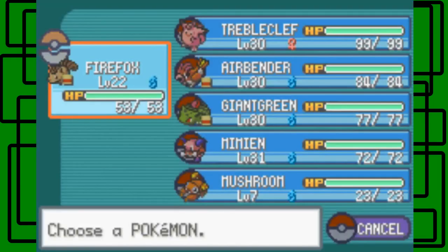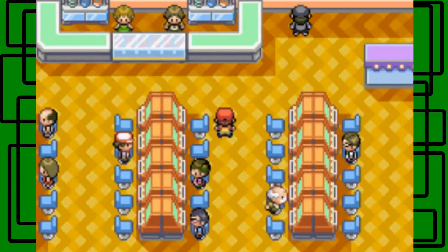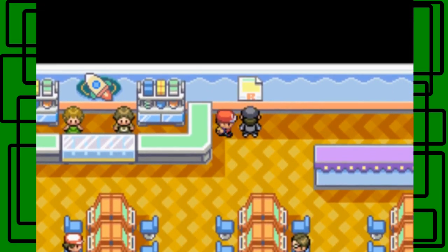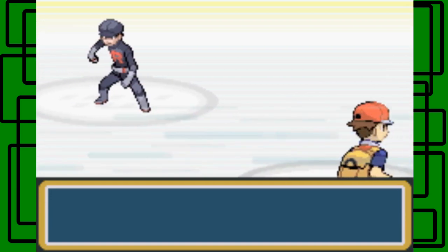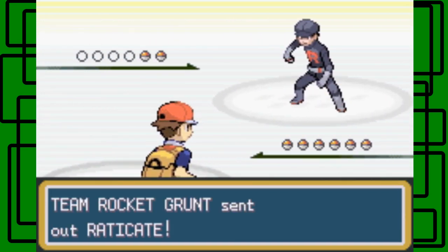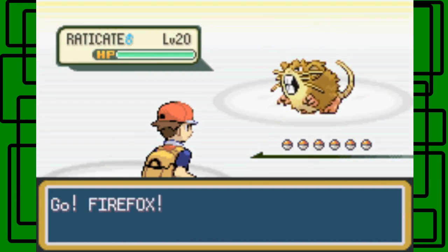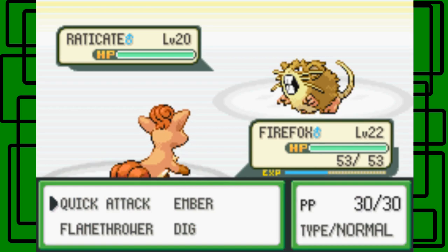There's a Team Rocket Grunt who looks suspicious, like he's doing something he's not supposed to be doing. He says 'I'm guarding this poster — go away, or else.' A Team Rocket Grunt battle begins. He sends out a Raticate at level 20. Firefox is level 22, so let's switch in and use Flamethrower.